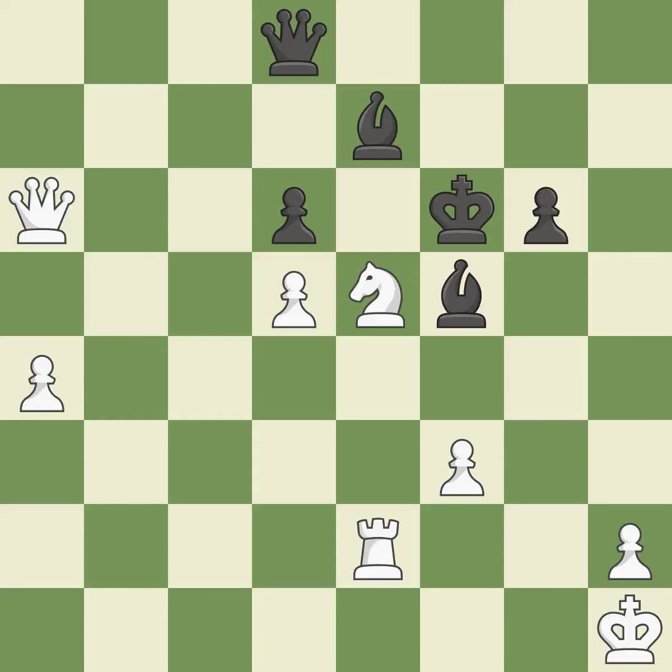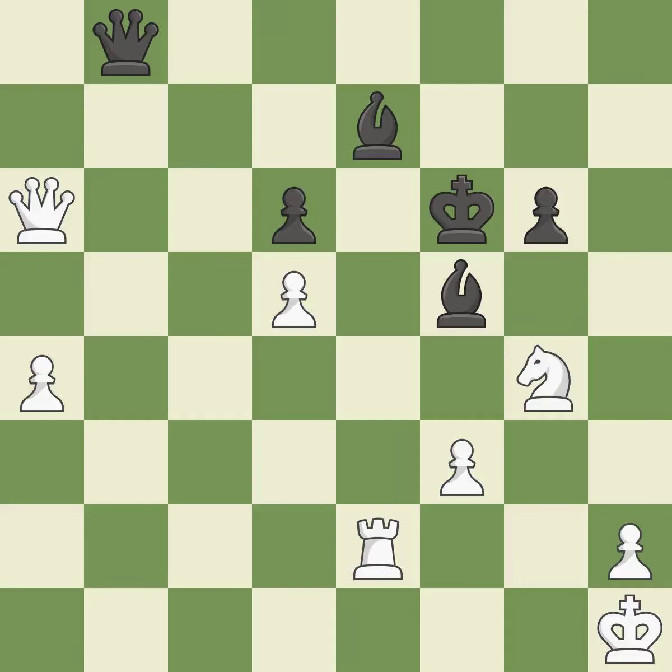By doing this, a queen moves off its beginning square and into the action. Very precise. This moves away from the knight in shining armor. That bishop was free for the taking. This is the start of the endgame and White is winning.